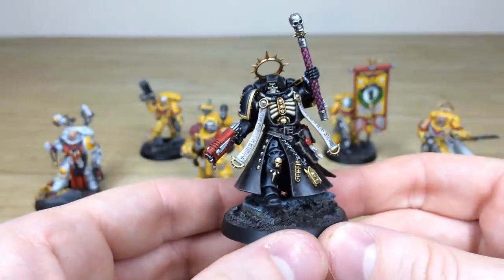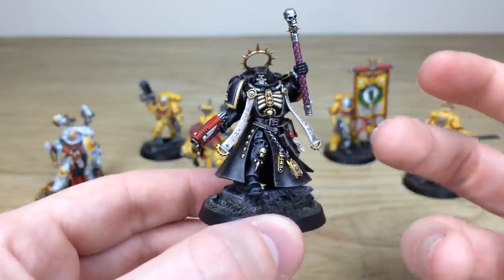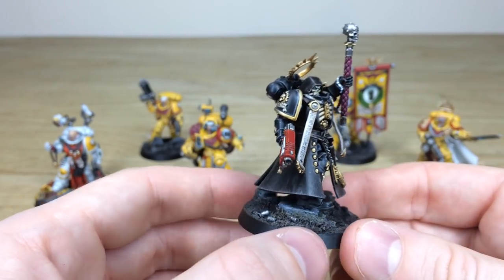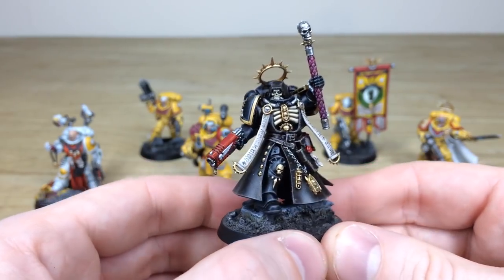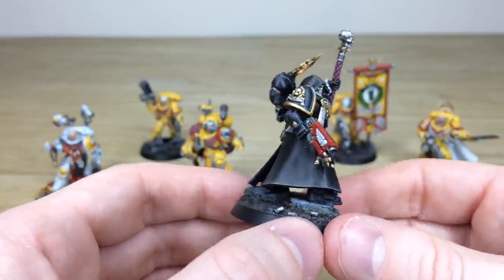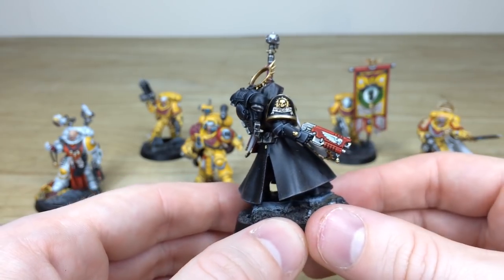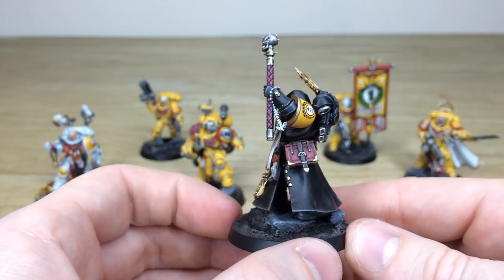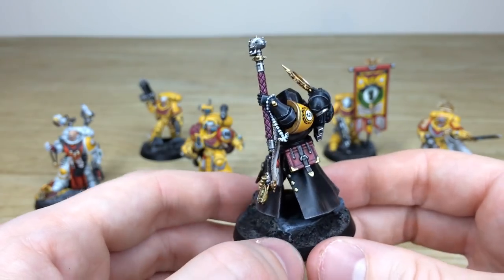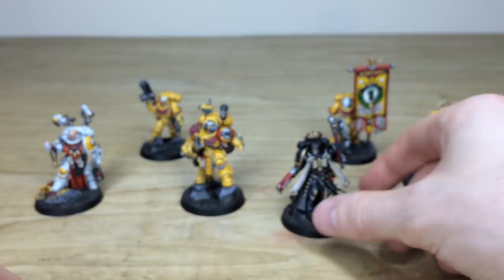Next up we have the very imposing chaplain. The cloak is a very dark deep brown — on camera it looks almost black, but in real life it's a very very dark deep brown with a subtle texture effect applied all over it to show it's leather work. All the scrolls and everything are fully done. I love the fact that the eye lenses are done in a nice green to really make them stand out against the bone and dark robe work. A little freehand on the scroll, love the red casing on the weapon, and the yellow Imperial Fist iconography on the inner pad.